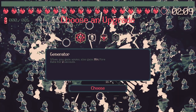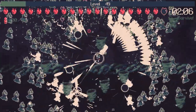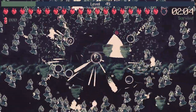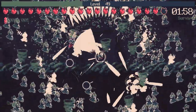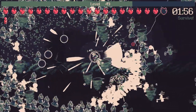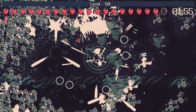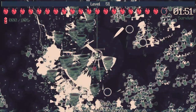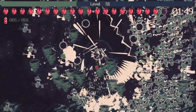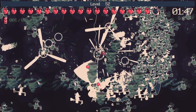These perks all suck — generator, whatever, doesn't mean anything. Armed and ready is fine — it gives us access to gun mastery and a reload rate increase. Gun mastery — easy. Weird how easy that one always is to find. Least important synergy perk shows up immediately every time. There's death rounds — okay.